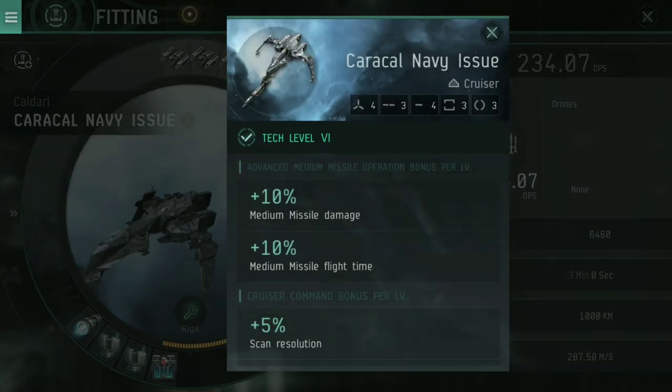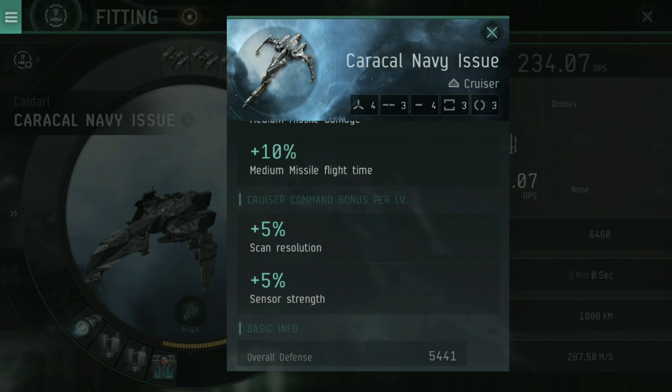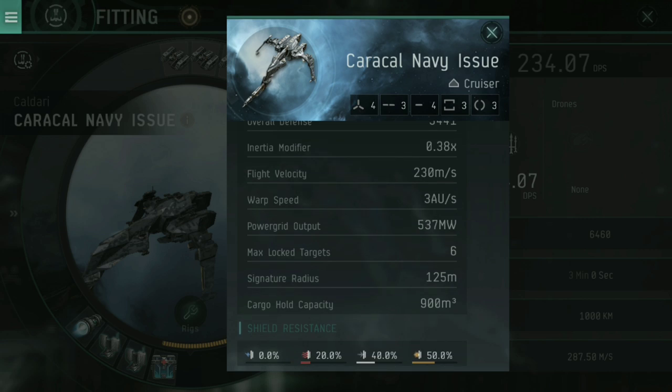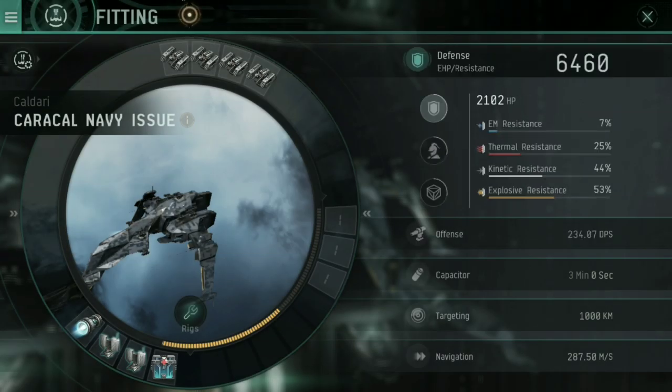So why the Caracal? Let's have a look at its info page. The Caracal Navy Issue has four high slots, three medium slots, four low slots, and three each of the mechanical and power grid rigs. For its skill bonuses, for every level in advanced medium missile operation you get an additional 10% medium missile damage and 10% medium missile flight time. For cruiser command, you get additional scan resolution — how quickly you lock on — and sensor strength, which is the range at which you can lock onto things. Flight velocity of 230 isn't bad for a cruiser. Inertia modifier is very low on this particular ship. Maximum lock targets of six, decent cargo hold, and a fairly decent shield resistance bracket.